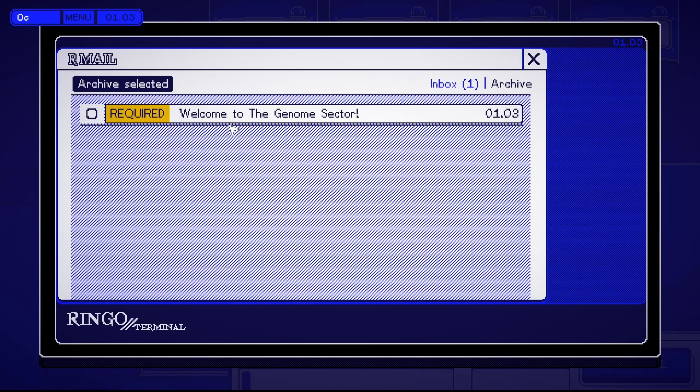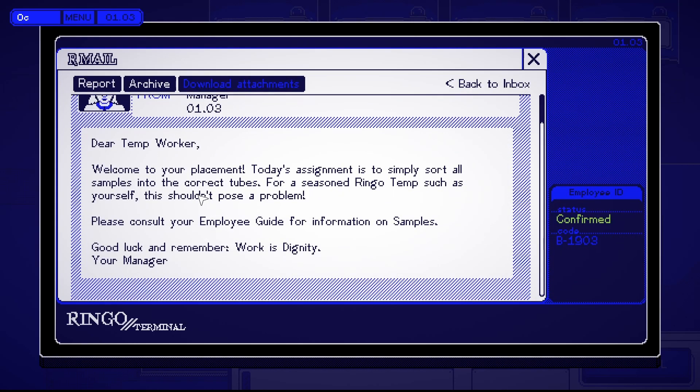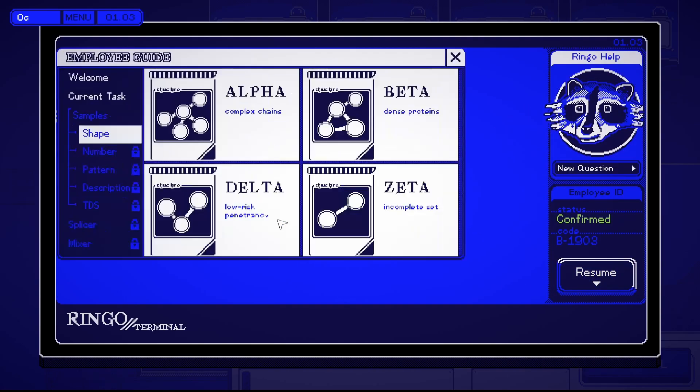Looks like your manager sent an email. 'Welcome to the genome sector, dear temp worker. Today's assignment is to simply sort all the samples into the correct tubes. For a seasoned Ringo temp such as yourself, this shouldn't pose a problem. Please consult your employee guide for more information on samples. Good luck, and remember — work is dignity. Your manager.' When you're ready to work the rest of your shift, just click the resume button.